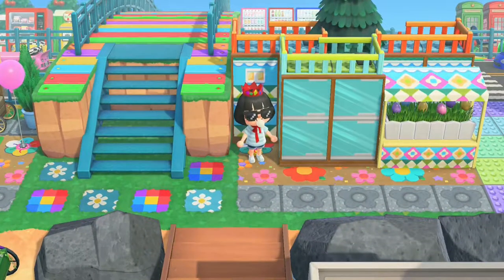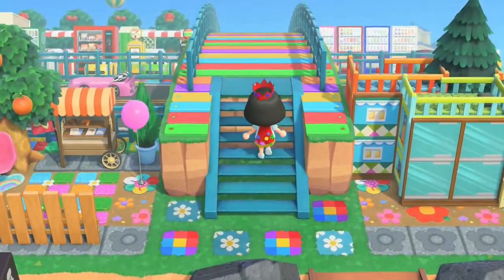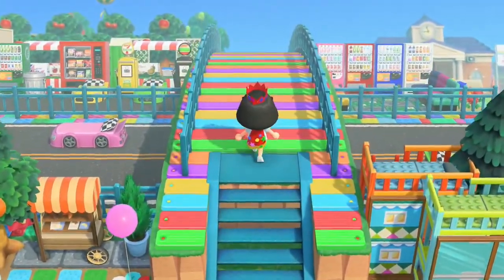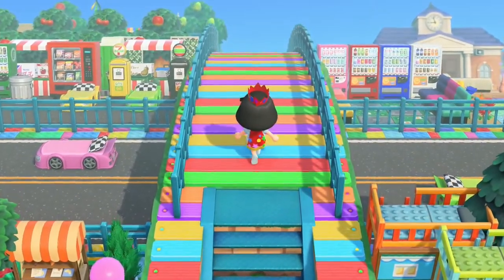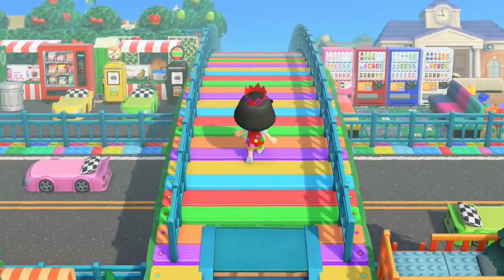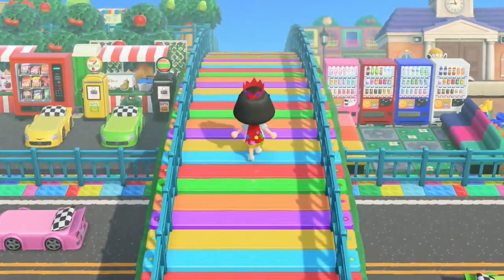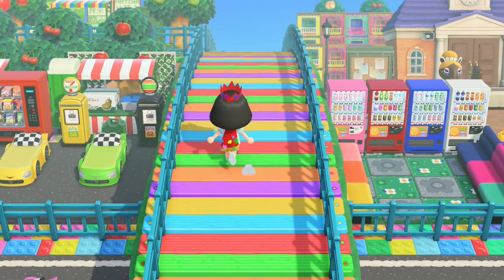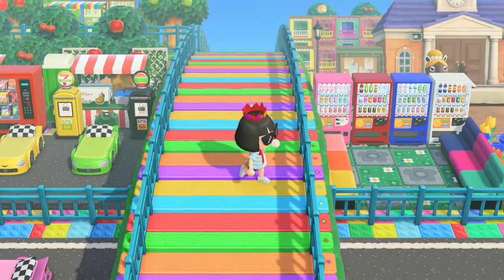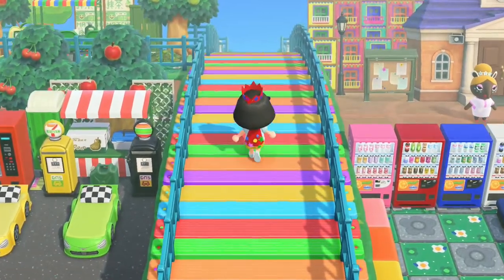The airport should be right here — this is the entrance. There's like a little store right at the beginning of the island, and then you have this crazy looking bridge. Wow, rainbow bridge! Oh my god, this is so cool — it's like an overpass over the streets. Look at all those soda machines, and the little gas station down there — that's so cute.